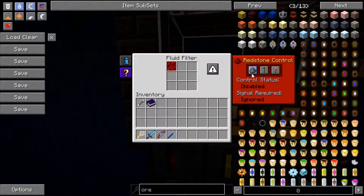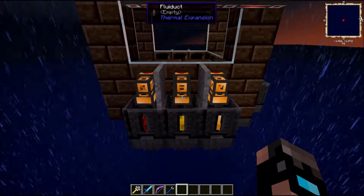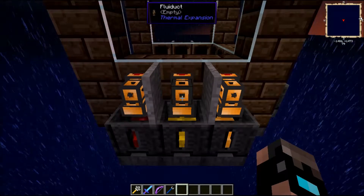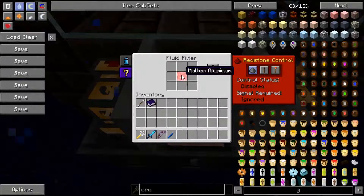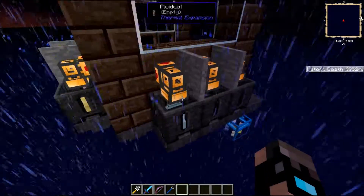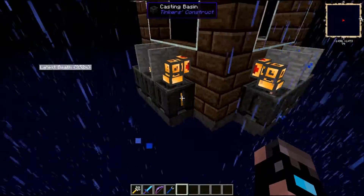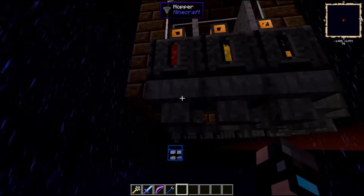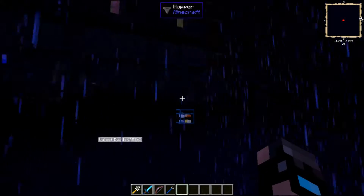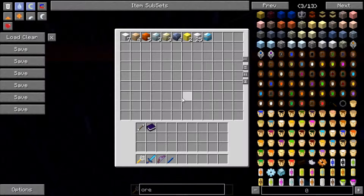Currently we have 94 ingots of molten aluminum in there and 3 molten iron ingots. Over here we have a repeatable system — they are just separated with any kind of cover for decoration. We have a drain here with a fluid duct and redstone signal — I'd advise a servo, because we need to whitelist the molten iron in this case. Set it on ignored and it will flow into a casting basin. We have one of these for every single metal we are producing — gold, copper, tin, aluminum, nickel, platinum, lead, and silver.